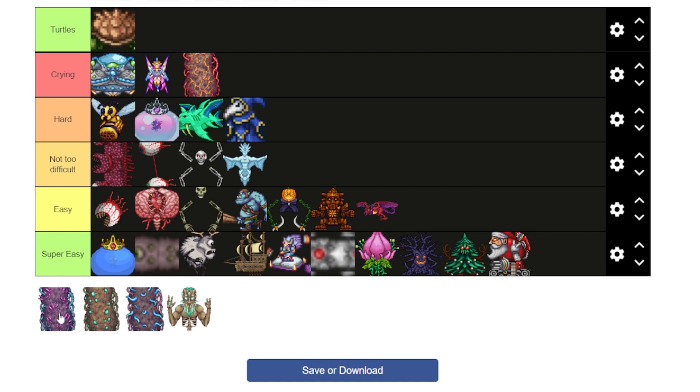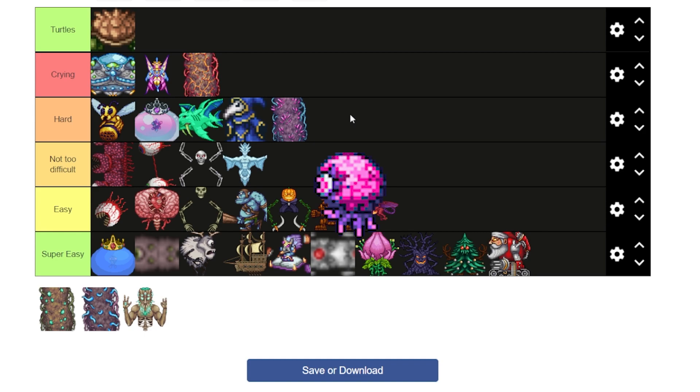The Nebula Pillar is hard, but for one reason only — those brain guys that shoot lasers at you and then teleport to a different position when you go to attack them. They're the epitome of a difficult enemy. I shoot over here, they teleport over there. I die a lot to this pillar, not as much as the Solar Pillar, but still a lot.